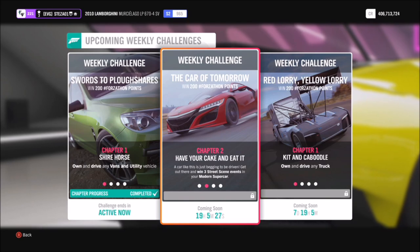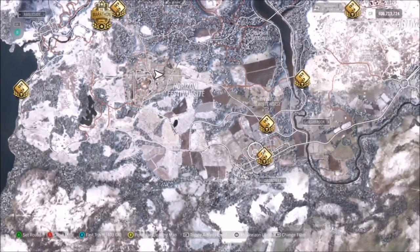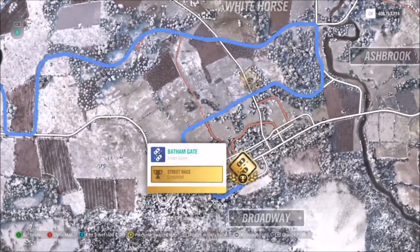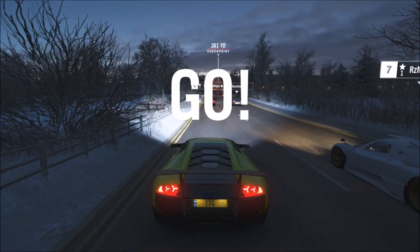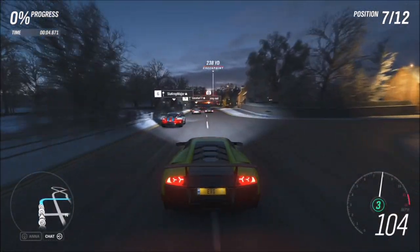The first challenge is really easy — it just wants you to win three street scene events in your modern supercar. I use the Bamburgh Gate race to complete any sort of street scene challenges, as it's one I know really well and it's a pretty quick one regardless of what car you're using.